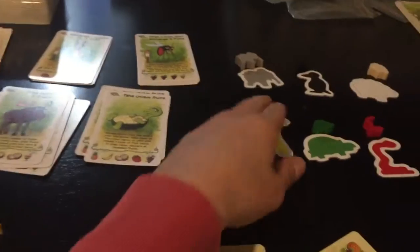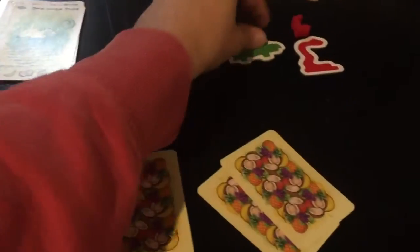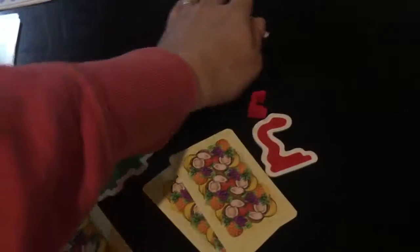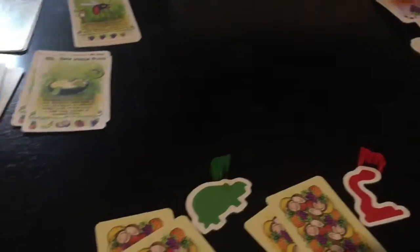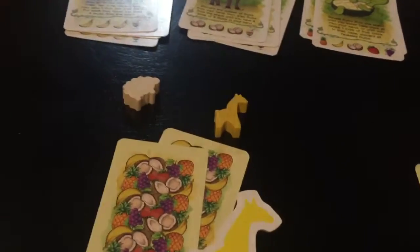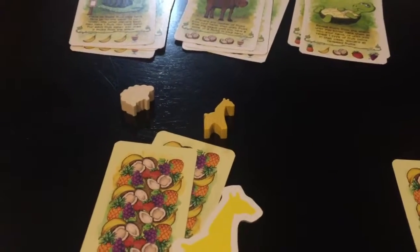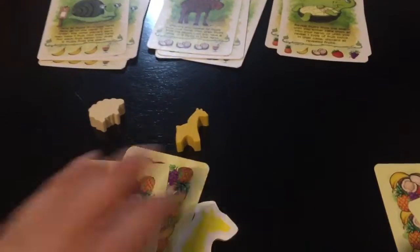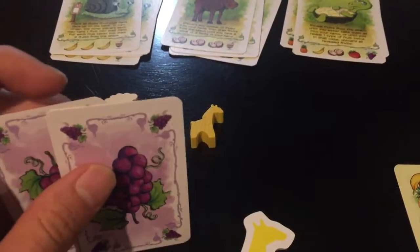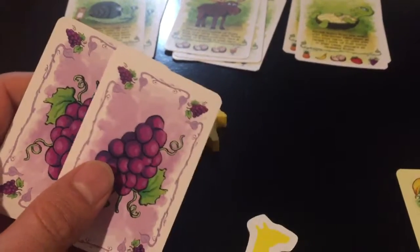Each player takes an animal token and places it in front of them — that's their animal. For a three-player game this is what we'll have set up. There are six animal tokens but only up to five players, so the unused token can mark the start player since everybody gets an equal number of turns starting with them. To start, everybody gets two fruit cards dealt randomly from the deck, and you can have as many fruit cards in your hand as you like — there's no hand limit.